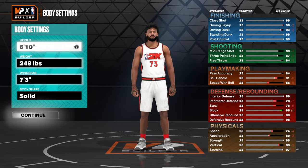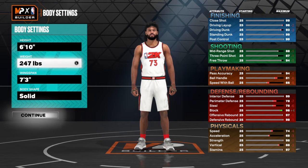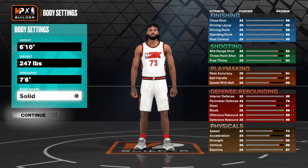The height is 6'10". Weight is 247. We spent a 76. Body shape doesn't matter but I went with defined.